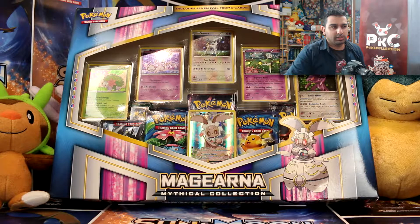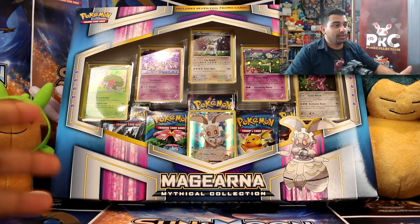Wait, this one has seven foil promo cards. Hmm, it lies. That's interesting — there might be a mysterious holo card in there. The other one had six on it; this one says seven. I guess I'll find out — it'll be a surprise for me.